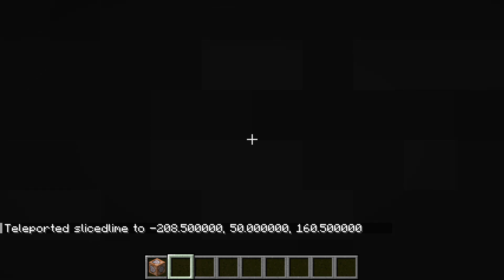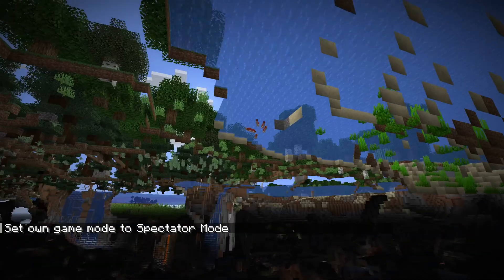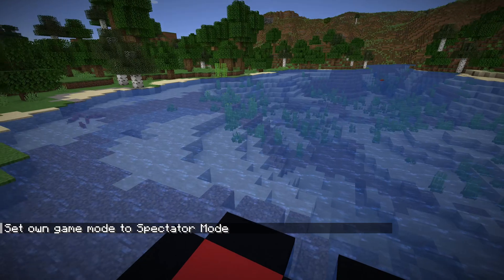This is done with the gamemode command. Let's try it out by typing in slash gamemode spectator. We're now able to fly around and look at whatever we want, even if that means flying through blocks.